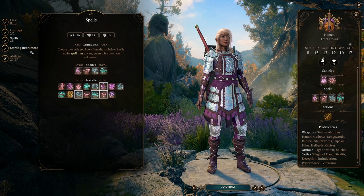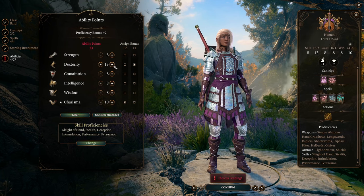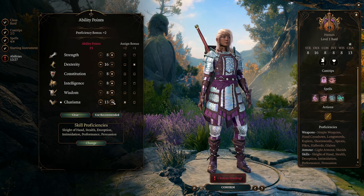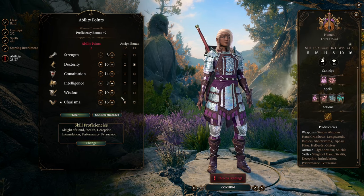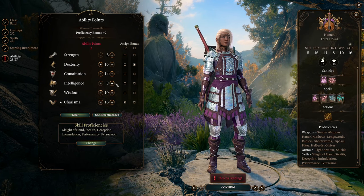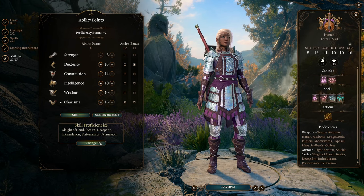Pick your starting instrument. For ability points, go 16 Dexterity, 16 Charisma, and 14 Constitution. The remaining four points can be used for Strength, Intelligence, or Wisdom. Wisdom is a common saving throw in the game, so I recommend going no lower than 10 Wisdom.